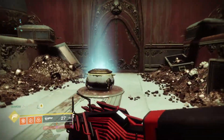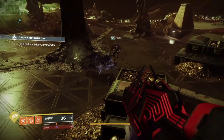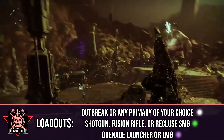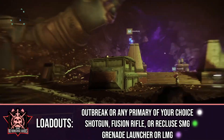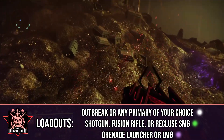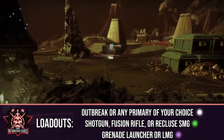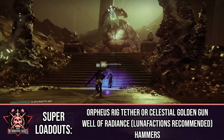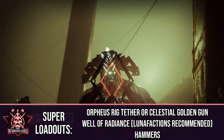Once you make it to the end, grab your chest and head into the next encounter. For the boss fight loadouts, if possible have all six of you run Outbreak Perfected — otherwise any primary works. Run a Shotgun, Fusion Rifle, or the Recluse SMG, and a Grenade Launcher or LMG. Having one person on Tractor Cannon is handy but not needed; if you do, base your loadouts around void damage. For super loadouts, Hunters run Orpheus Rig Tether or Celestial Nighthawk Golden Gun, Warlocks run Well of Radiance with Lunafaction Boots if possible, and Titans run Hammers.